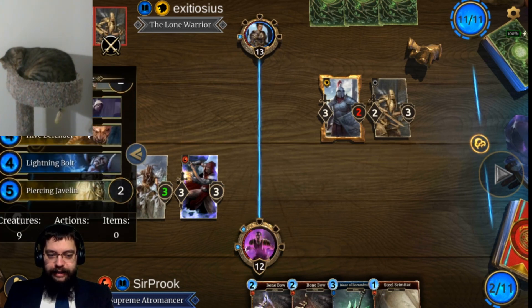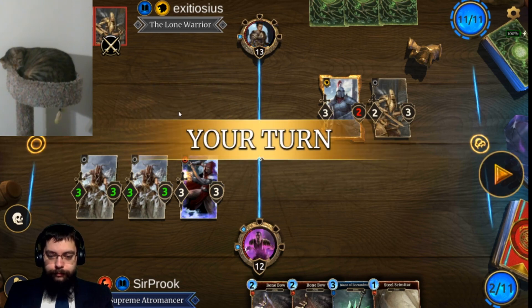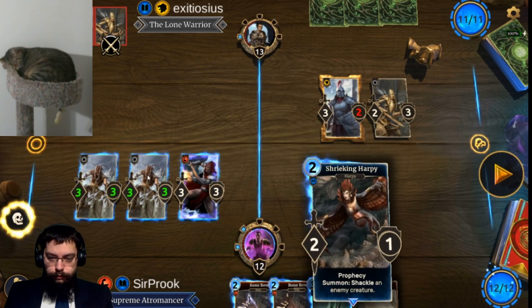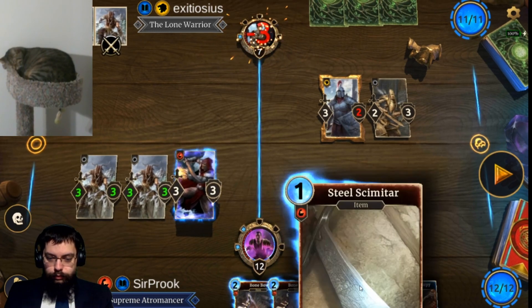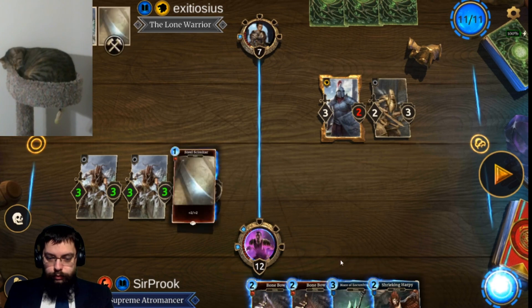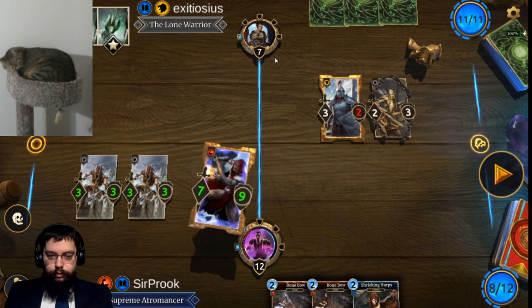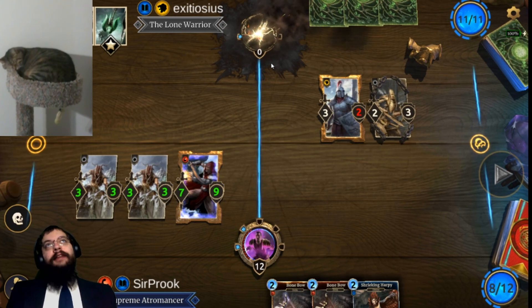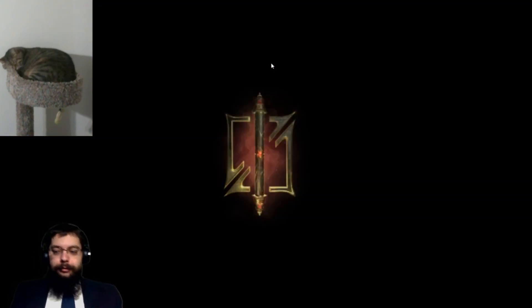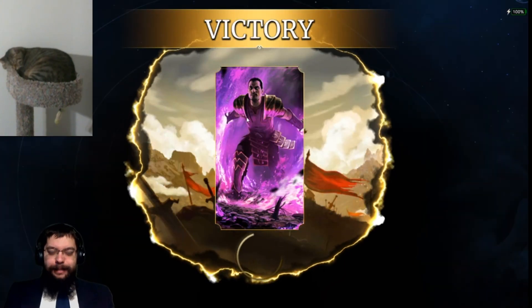Hoping I'm not wrong to not play that Ice Storm — this didn't strike me like an Ice Storm type of list, pseudo tokens. Well, there we go — we got Adoring Fan value twice. How many times did he get killed? Three times — that's not too bad. And he'll be back, he's always going to be back.